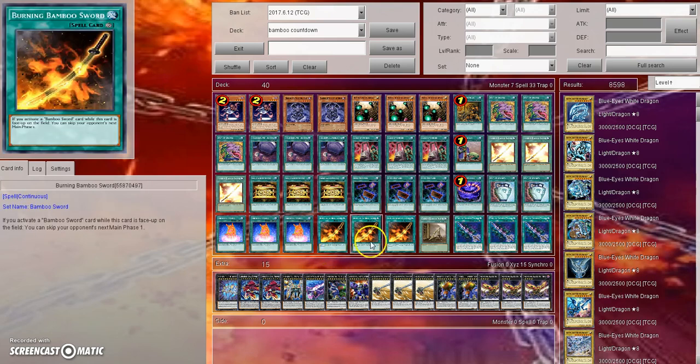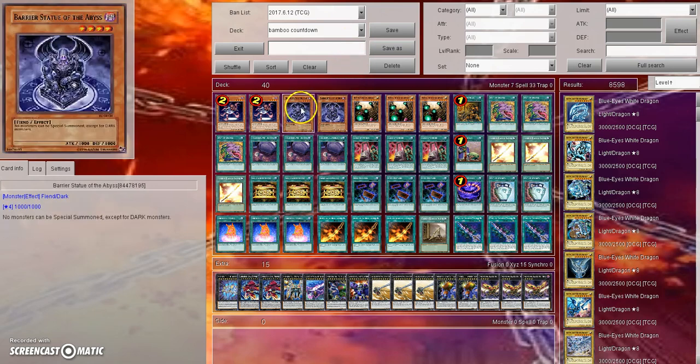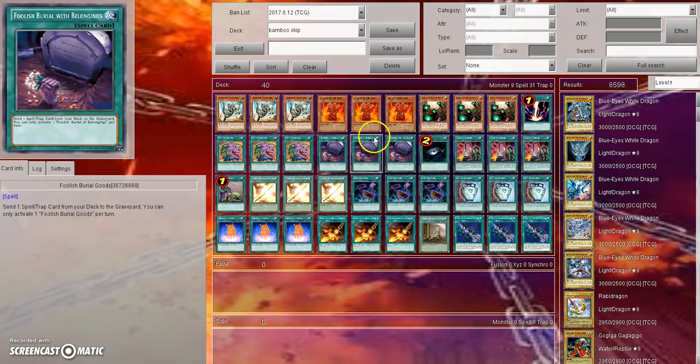This build revolves around Final Countdown — you use a Cursed Bamboo Sword and Terminal World to skip your opponent's turns, then use Final Countdown to win. This build is not that good because you can run out of cards in your deck with Pot of Desires, and if Necroface doesn't go off you're kind of screwed. So the build I found to be the best is a statue sun build.